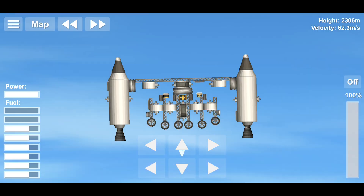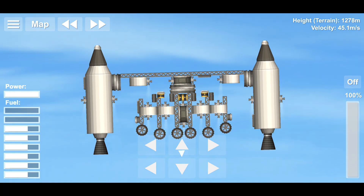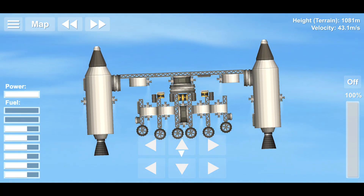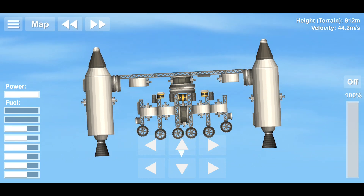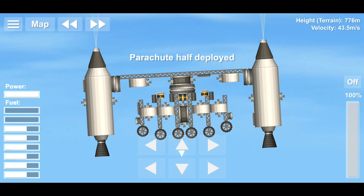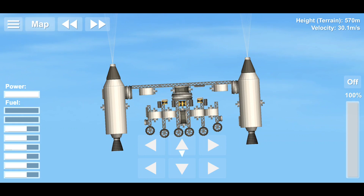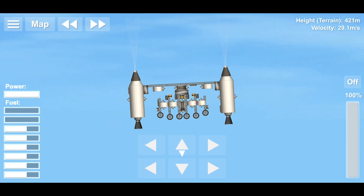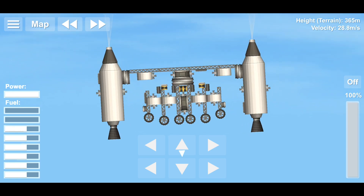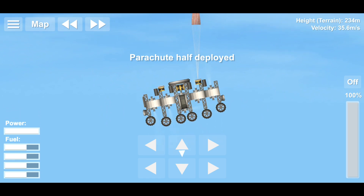Install the heat shield. 1st stage parachute deploy. Separate rescue module, deploy 2nd stage parachutes.